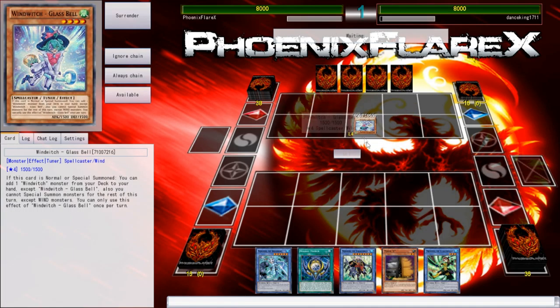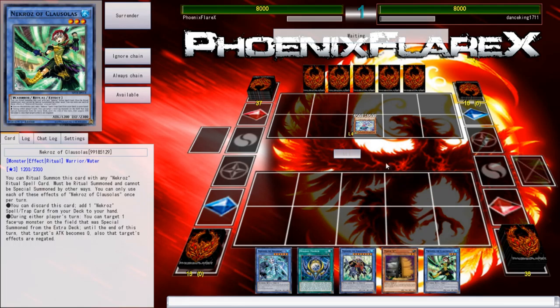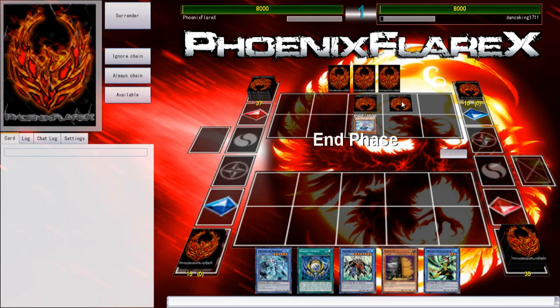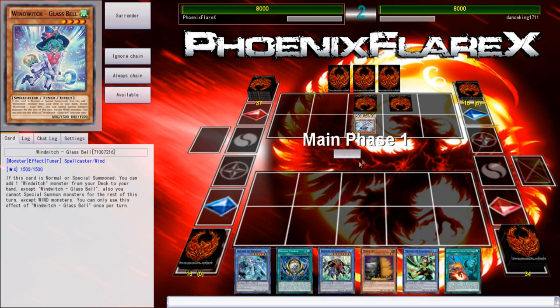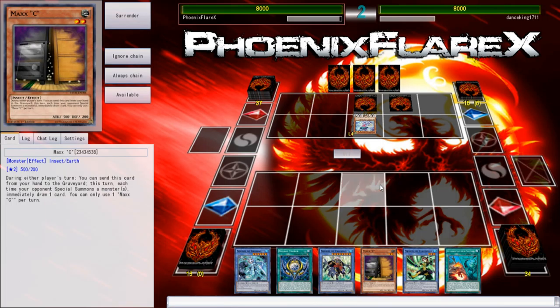So he is using Glass Bell to search, meaning he's playing something with Wind Witches in it — which is fine, I'm completely okay with this. I'm going to basically be trying to shove this entire hand down his throat next turn. If I draw a Sinju or a Manju next turn, then I have an amazing amount of play capability. The only thing I'm really afraid of is him flipping something like Dimensional Barrier. But I'll have Max C to answer the Ice Bell, so I can't safely make Crystal Wing — that'd be a good thing to have there.